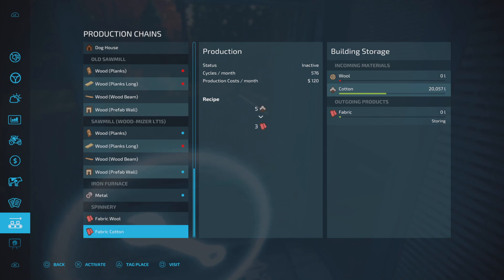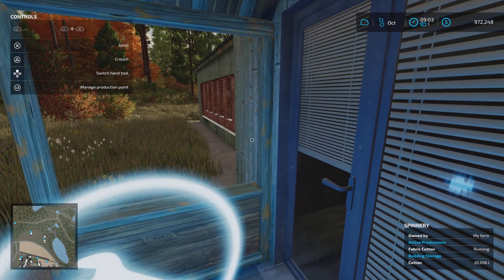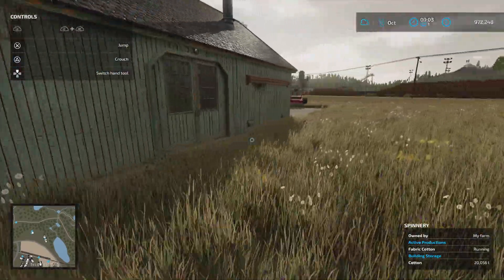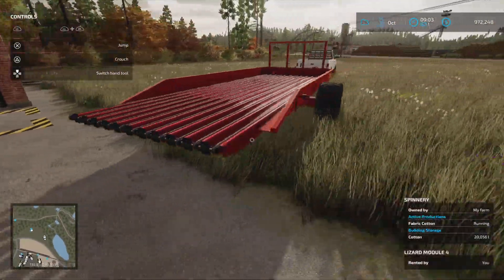So let's activate that one — that's now going to be producing for us. Active production is cotton, just double check — that's active, that's storing. So we will get cotton coming out of here later on.